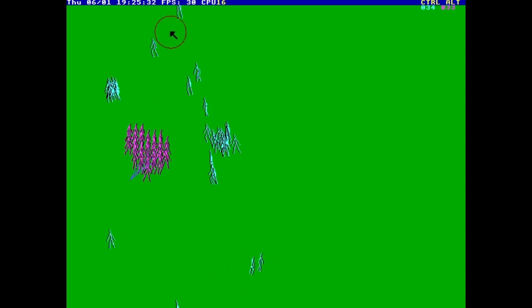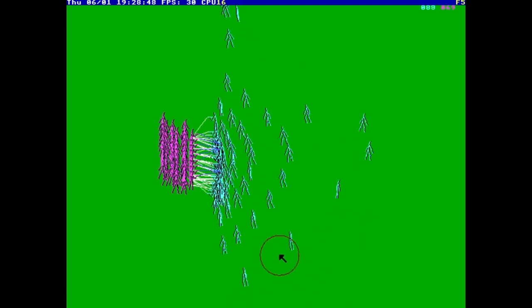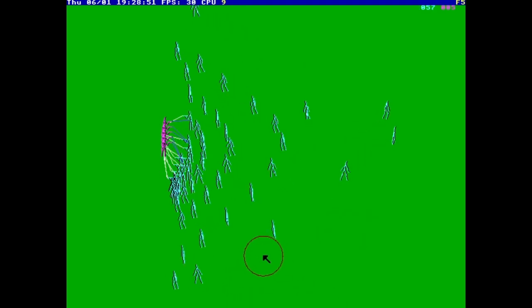At number 3, we have Battlelines. Now, this is probably a controversial pick because it's kind of hard to control. It might be frustrating at first, but it's basically like a really simple version of Warhammer. You've got to force these people with your mouse to go and kill the opposing team — you basically have to encircle them. It's really fun to figure it out and set up different battlement formations. That's why it's number 3.